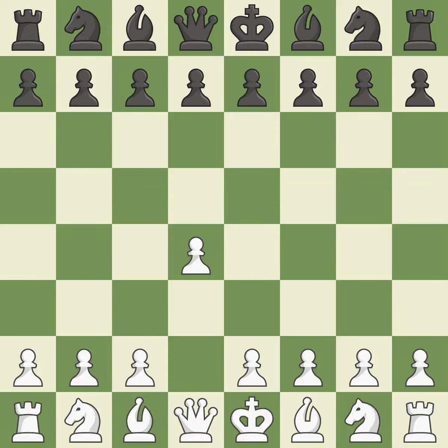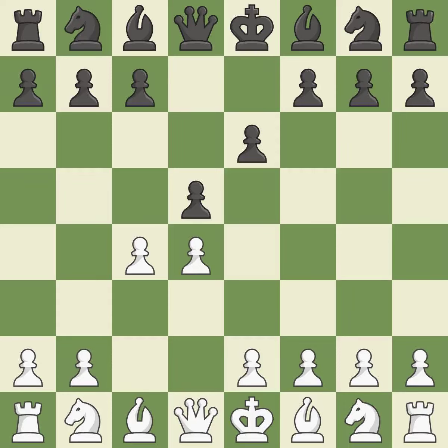Opening with the queen's pawn, the move d5 establishes control over the e4 square, frees up the light-squared bishop, and builds a presence in the center. A wing pawn is available in the queen's gambit to attack the center and divert black's attention away from the e4 square. By using the e-pawn to protect the key d5 pawn, e6 rejects the queen's gambit.